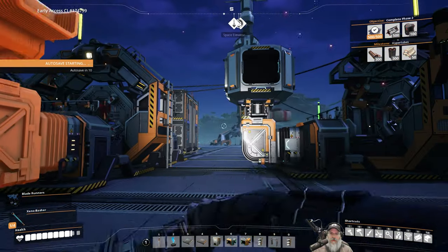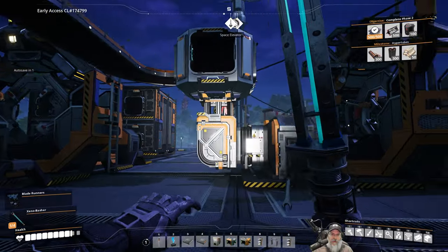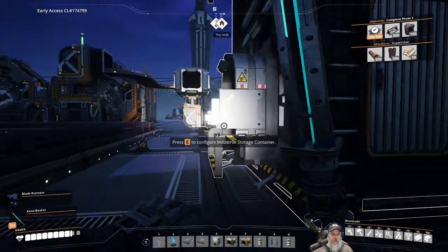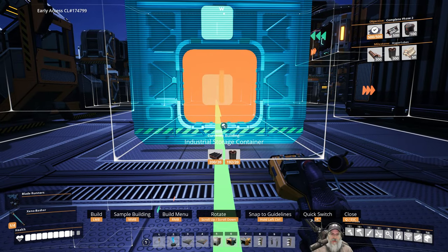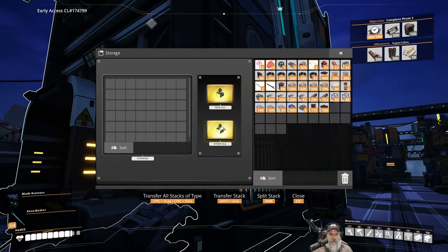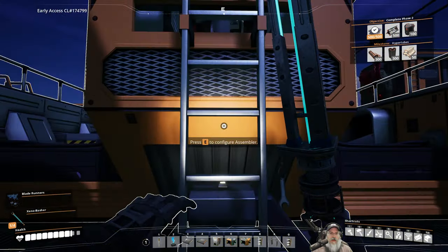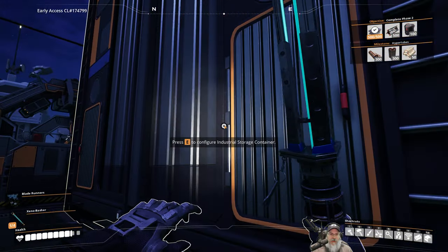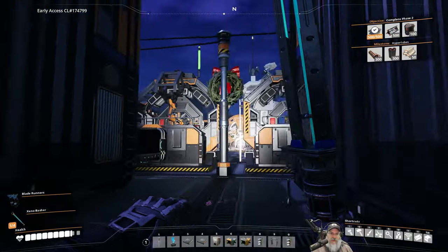Half the stators go into storage, half go into the automated wiring assembler. We also have some steel beams to grab. Half the stators go to storage so we can use them, and the other half start our automated wiring production. We only need 100 automated wirings — not 500 like versatile frameworks. We're already two-thirds of the way there for the space elevator.